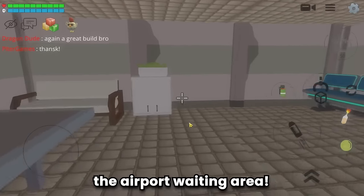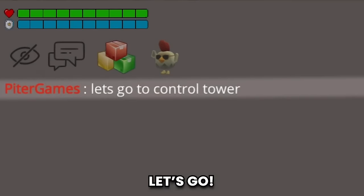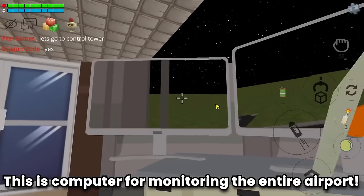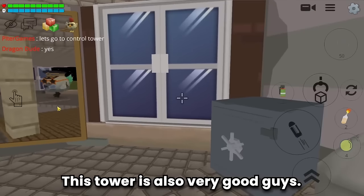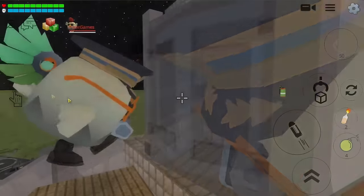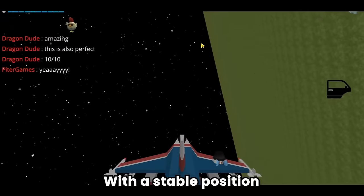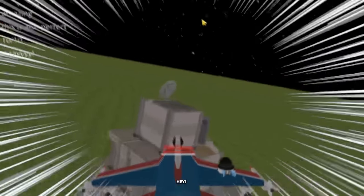The airport waiting area is nice and made very neatly. This tall structure is the control tower — let's explore it. Wow, this computer is for monitoring the entire airport. The tower is also very good, and here is the office for airport staff with more computers. This airport is amazing — also a 10 out of 10!